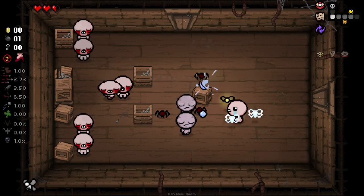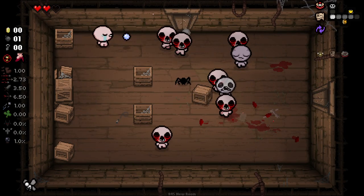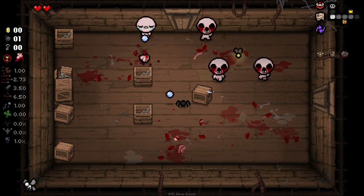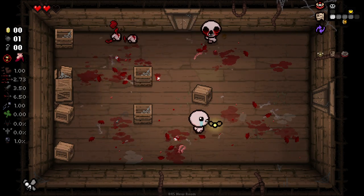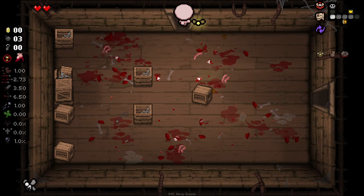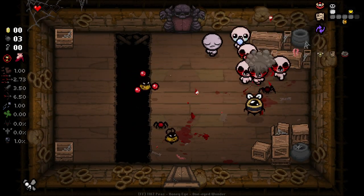That does not mean by any means that we will win, because there is now a lot more enemies. And we need health to sustain using Smart Fly. Smart Fly is great, but right now we do not have the health to sustain using it. So I'm not going to bank on that being our saving grace right now. Bombs are potentially good, but now is where things get really crazy and we've basically died.